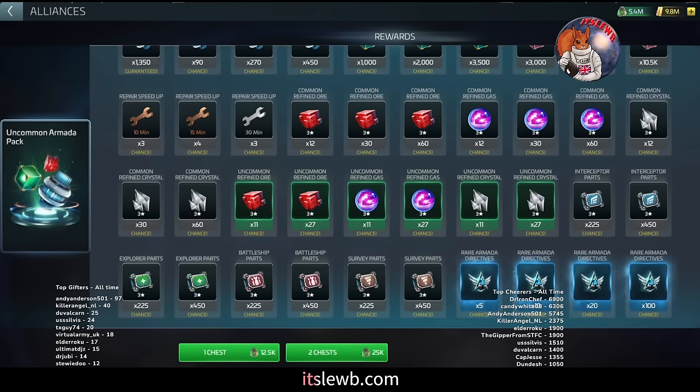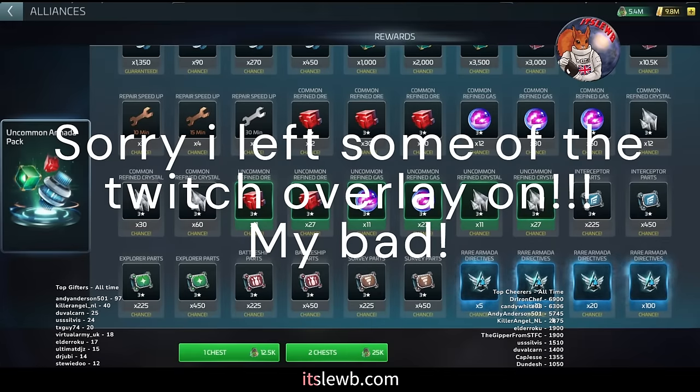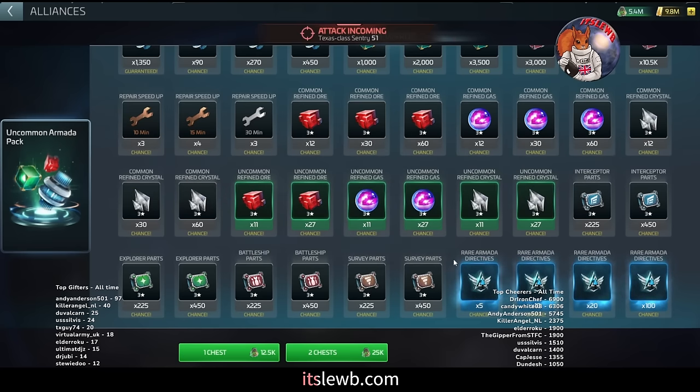On average you will pull between 10 and 20 armada directives a day. Some days you'll draw a blank, some days you'll hit the lucky 100 — I probably get that twice or three times a year. Based on our 30-day test, we averaged about 10 to 15 per day. At 15 a day over 30 days, that works out to around 450 rare directives per month just from this chest.